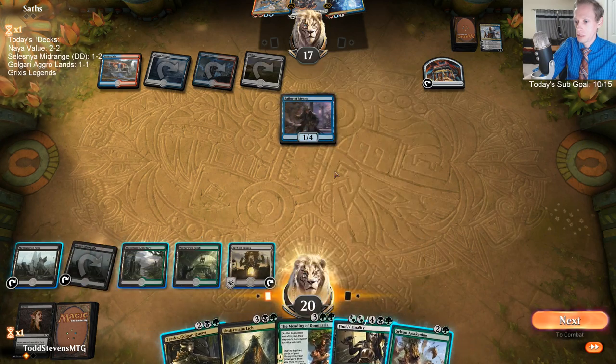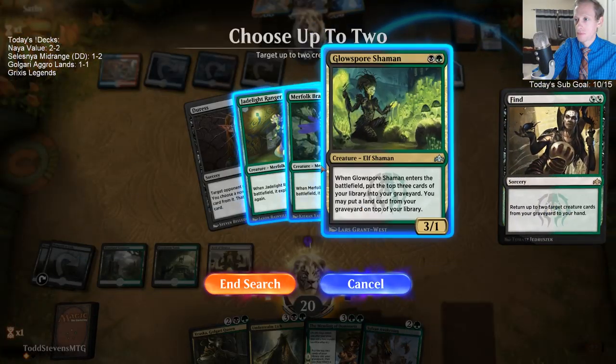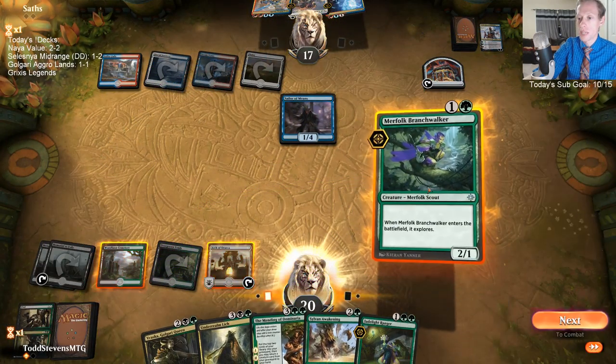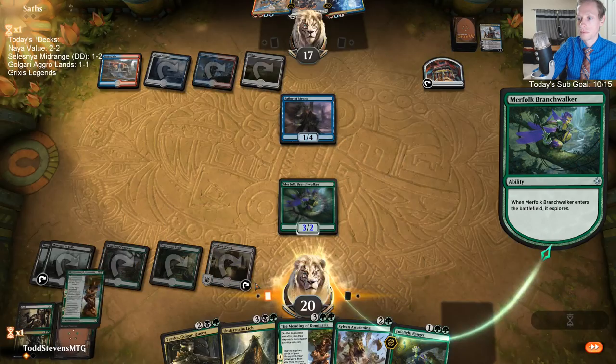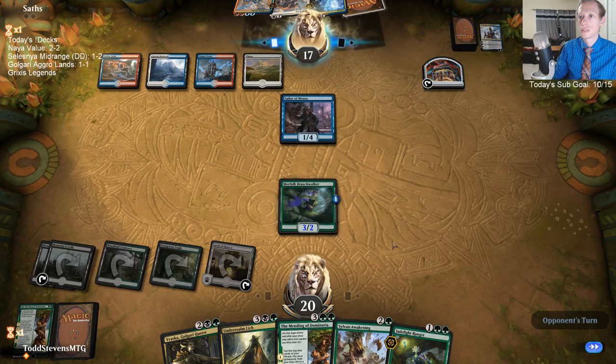Nebraska — go Golgari Queen. Tick up. I forgot our other land was a tap land — I was thinking we were going to have five mana next turn. Sailor of Means is pretty good.